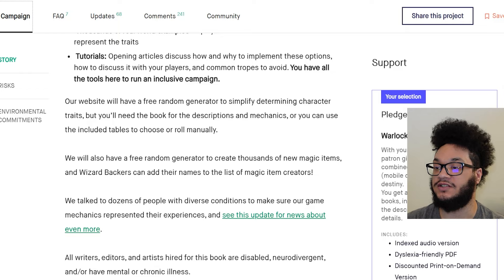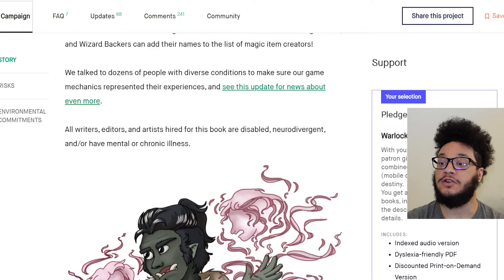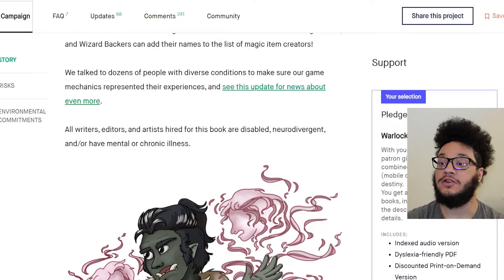Opening articles discuss how and why to implement these options, how to discuss it with your players, and common tropes to avoid. You have all the tools here to run an inclusive campaign. The website will have a free random generator to simplify determining character traits. We talked to dozens of people with diverse conditions to make sure our game mechanics represented their experiences. All writers, editors, and artists hired for this book are disabled, neurodivergent, and/or have mental or chronic illness.